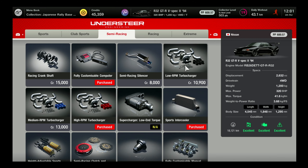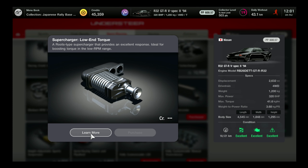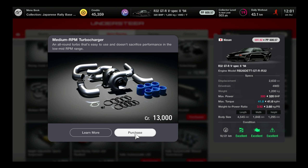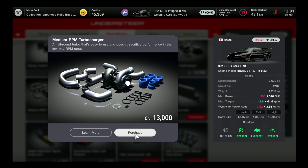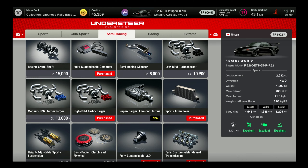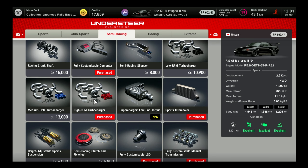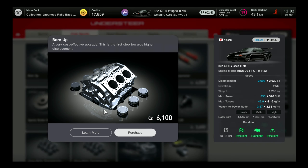One very important thing here is that you need to buy the extreme brakes — the racing brakes. You can find them on the extreme tab. As you can see, I'm not using the medium RPM turbocharger; I'm just using the high RPM one. And later you'll see I'm not even using the high-end one, so I probably didn't have to buy it — live and learn, I guess.